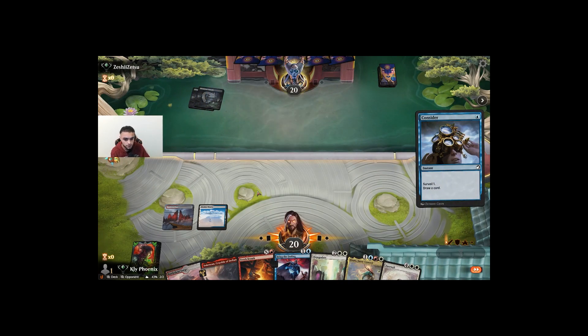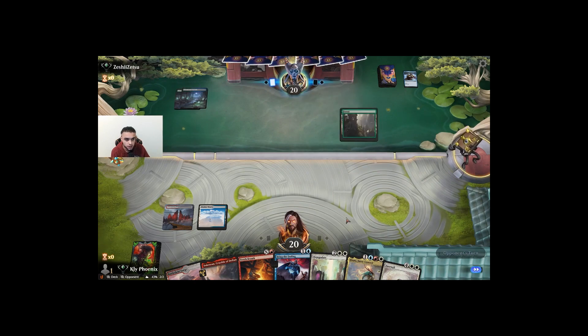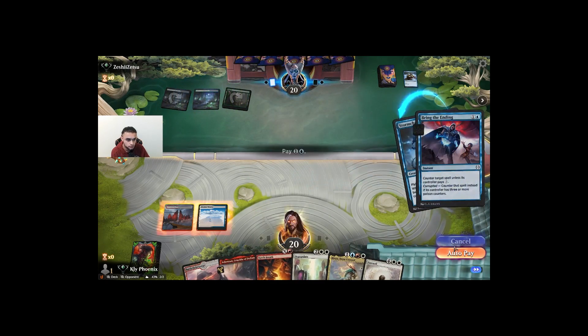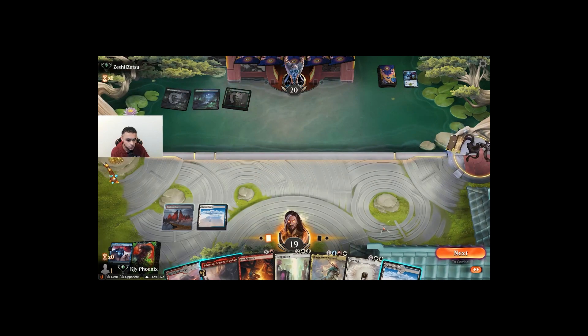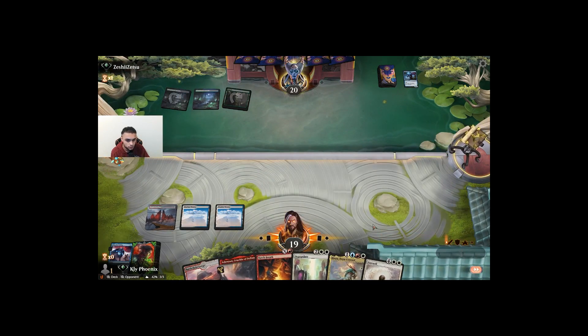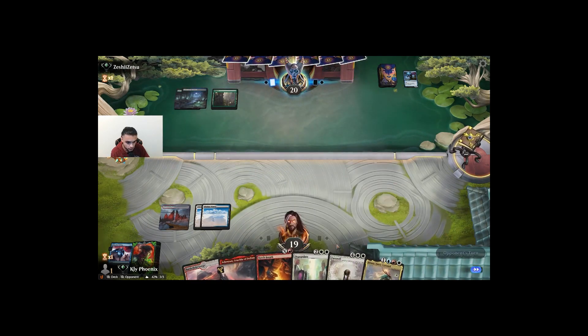They're on a Simic pile, apparently. We have Torch Breath in hand and we have Hinata next turn. Spell Pierce would be nice from our opponent here, but I'm pretty sure they have protection besides Spell Pierce.